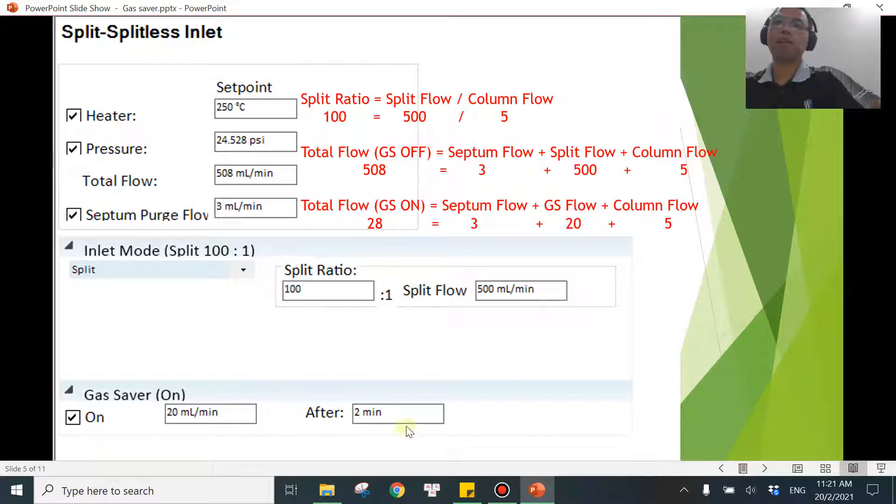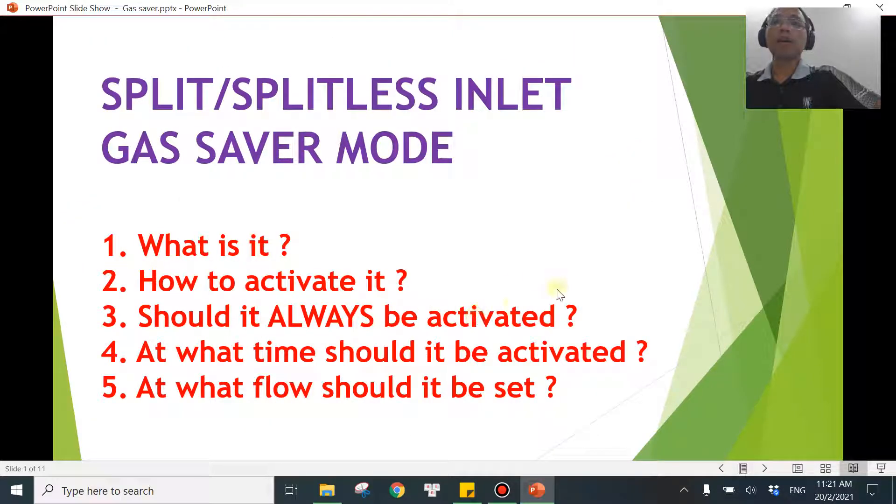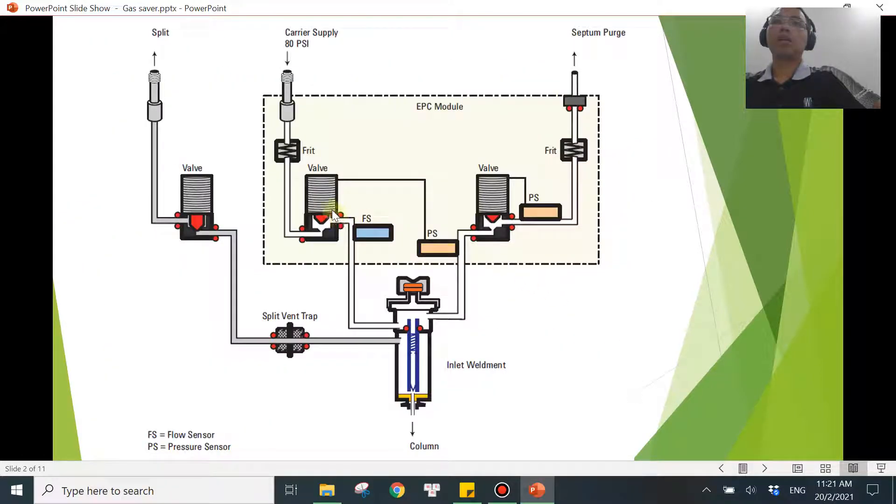In this video, I will be explaining what is a good timing to use. Just a recap: the total flow you're going to consume is the combination of the split flow, plus the septum flow, as well as the column flow. One inlet equals three flows.